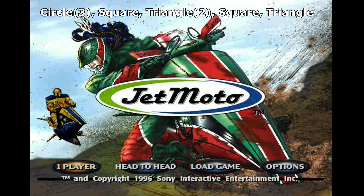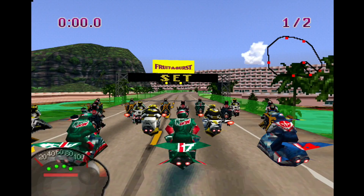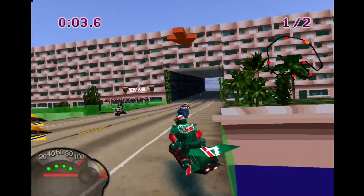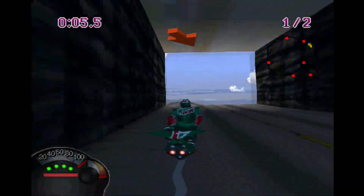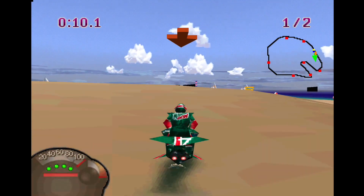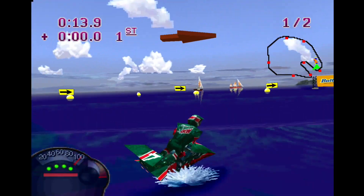Now press the following buttons: Circle, Circle, Circle, Square, Triangle, Triangle, Square, Triangle — and you should see 'Codes Enabled.' Now you can enter several cheat codes. After entering the cheat code, the most important thing is: do not forget to go back to the Options and set the difficulty back to Easy, and set the laps to two if you want the platinum as fast as possible.